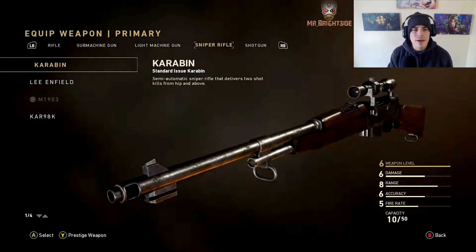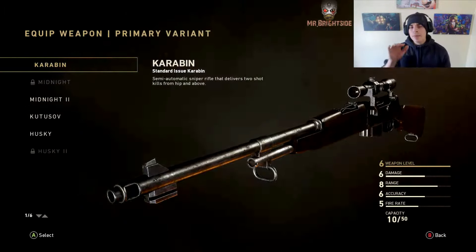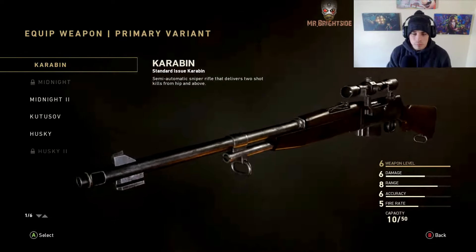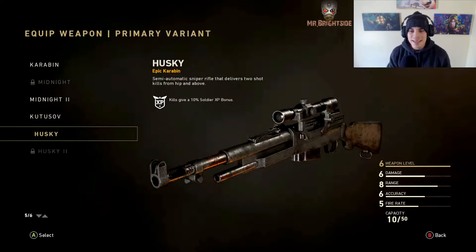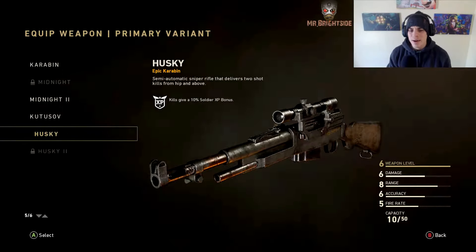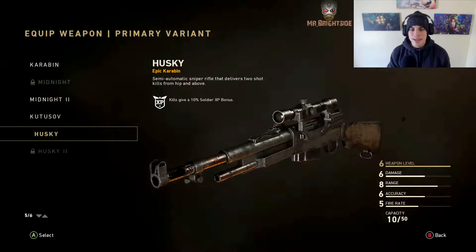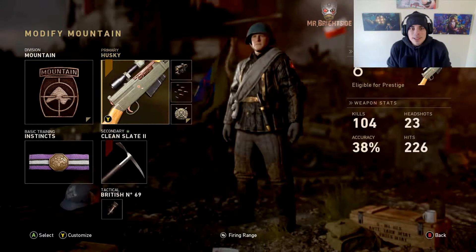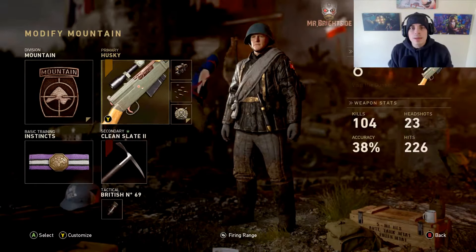I opened a few supply drops today and received a couple epic variants, and figured I'd give them a go in combination together. I have the epic variant of the Karabiner - the Husky. Check this out, look at the Karabiner's size, it's a pretty big weapon. And the Husky - it's like smaller than an AR, kind of like the size of the Type 100. It's a cute funky little weapon.